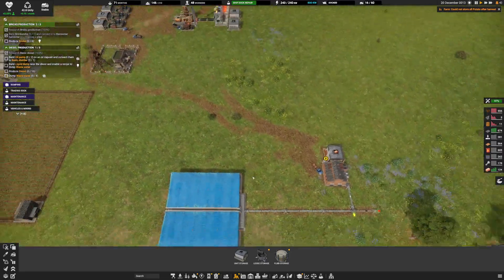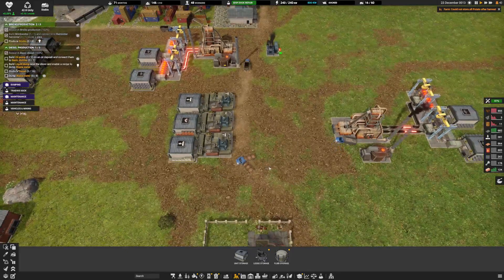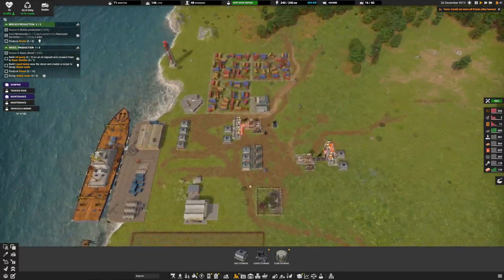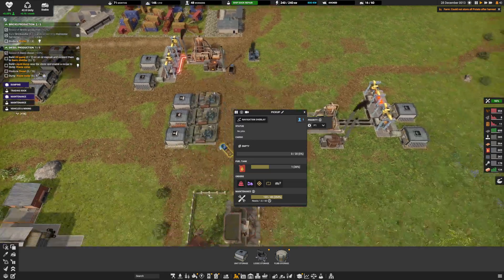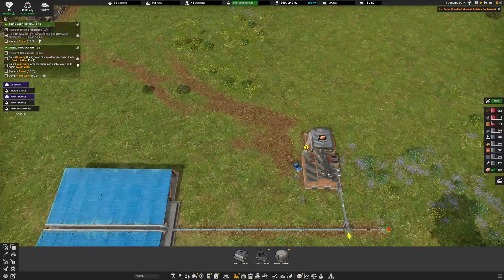I prioritized that — let's see if that works. I don't know, we've got all these parts here. They just don't want to build the smokestack.